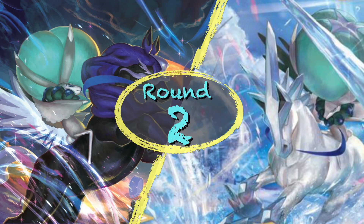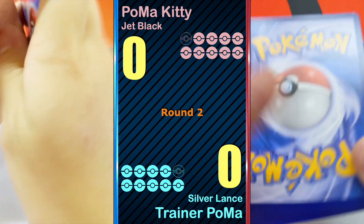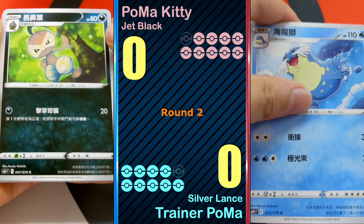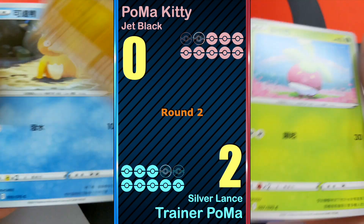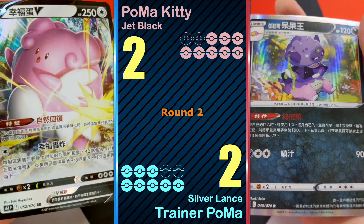Round two, ten packs each. Pack one: Galarian Rapidash V — two points. Pack two: Blessme V — two points.